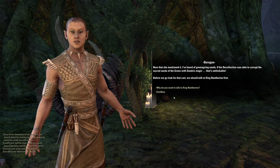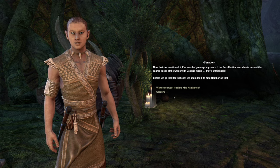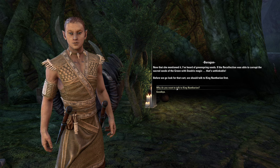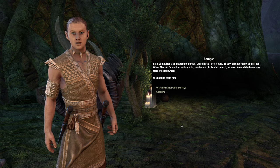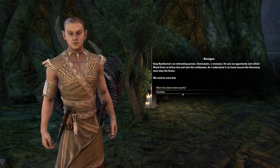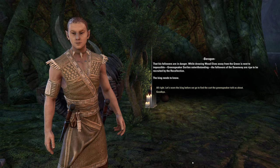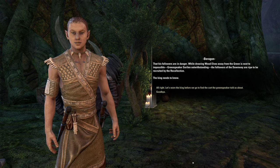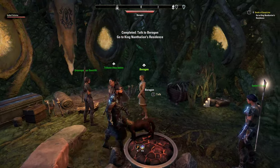Baragon recalls hearing of greenspring seeds. If the Recollection was able to corrupt the sacred seeds of the green with Daedric magic, that's unthinkable. Before we go look for that cart, he wants to talk to King Nantharion first - the king is charismatic and a visionary who rallied Wood Elves to start this settlement, but he leans toward the Dawnway more than the green. Baragon warns that followers of the Dawnway are ripe to be recruited by the Recollection, so the King needs to know his followers are in danger.